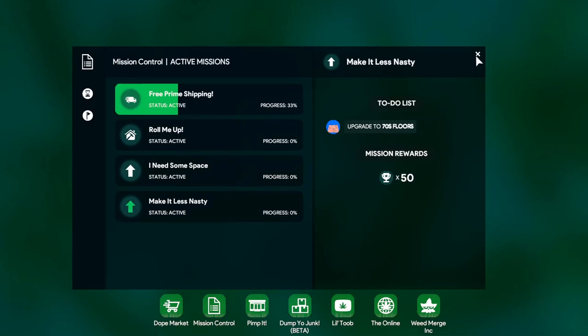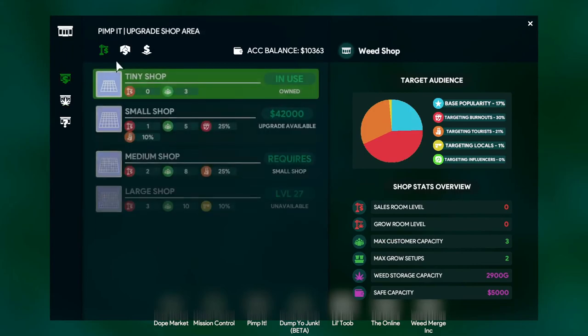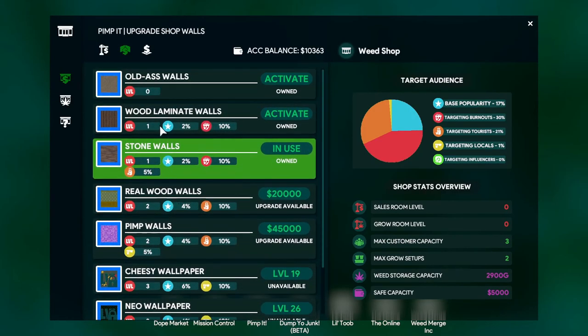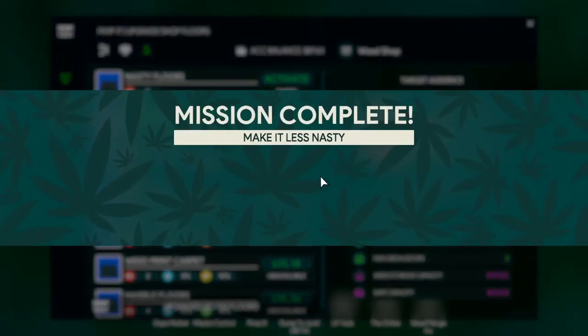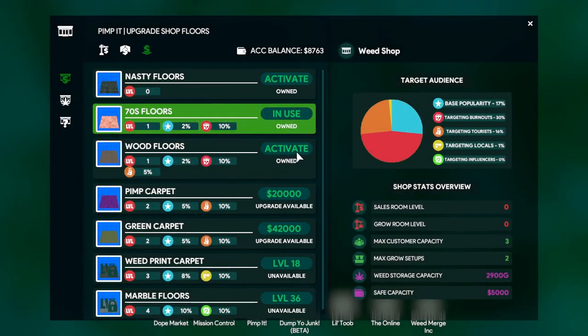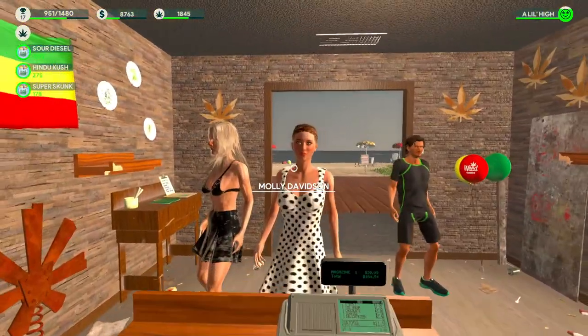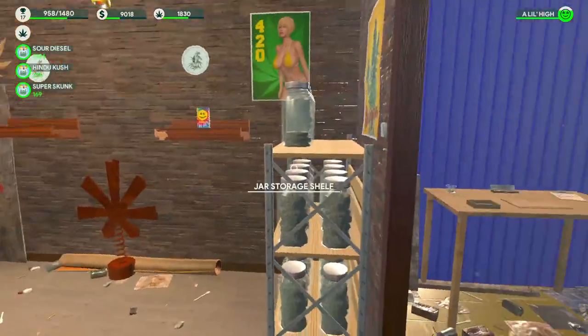How much is the 70s floor? Where is the 70s floor? It's got to be the front shop. Oh, it's 16k. Should we get that mission done? Let's get that mission done. Make it less nasty. Thank you very much. I know I just spent a lot of our money but it's only 1,600 — I'll earn that back in no time. I need to buy some super skunk.